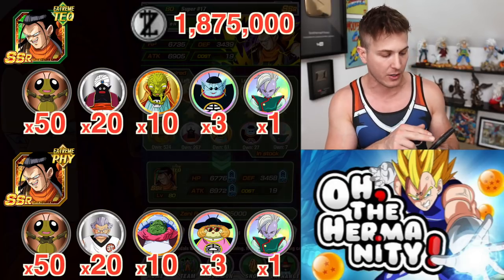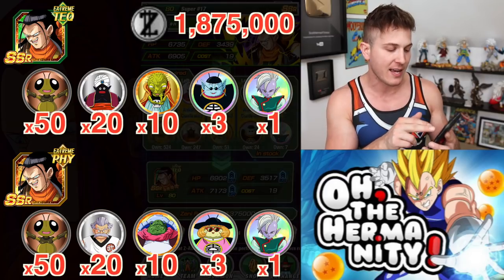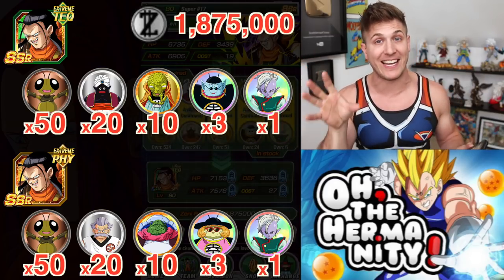To go from SSR to UR it's going to cost 50 Gregory medals, 20 Mr. Popos, 10 Babidis, 3 King Kais, and 1 Supreme Kai, and almost 2 million in Zeni.